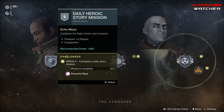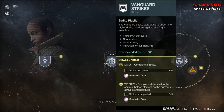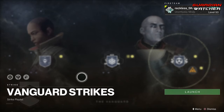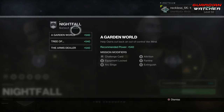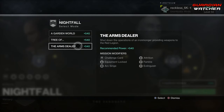As for the Vanguard, we need to complete 3 daily story missions as well as 3 strikes. Modifiers this week are Solar Singe, Grounded, and Brawler. For the Nightfall, we need to complete a Nightfall and a Nightfall of 100,000 points. Nightfalls this week are Garden World, the Tree of Probabilities, and the Arms Dealer.